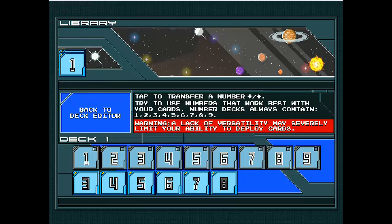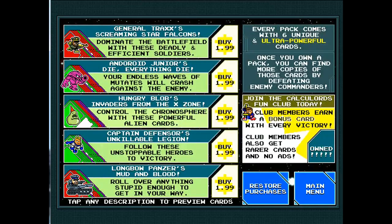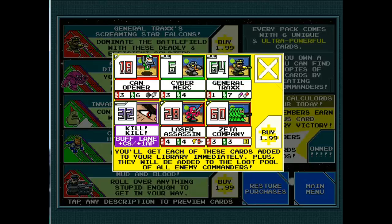That's Calculords in a nutshell. The other thing I'd like to talk about is the in-app purchases. It's free to play and it handles IAP really, really well. The one thing I recommend everyone buy is the Club Bonus — you can see it at the bottom right of the screen. It gives an additional card after every fight and gets rid of ads, so for $1.99 that's a really good deal. You can also buy additional booster packs which give you a fixed number of cards added to the loot commanders drop after every game.